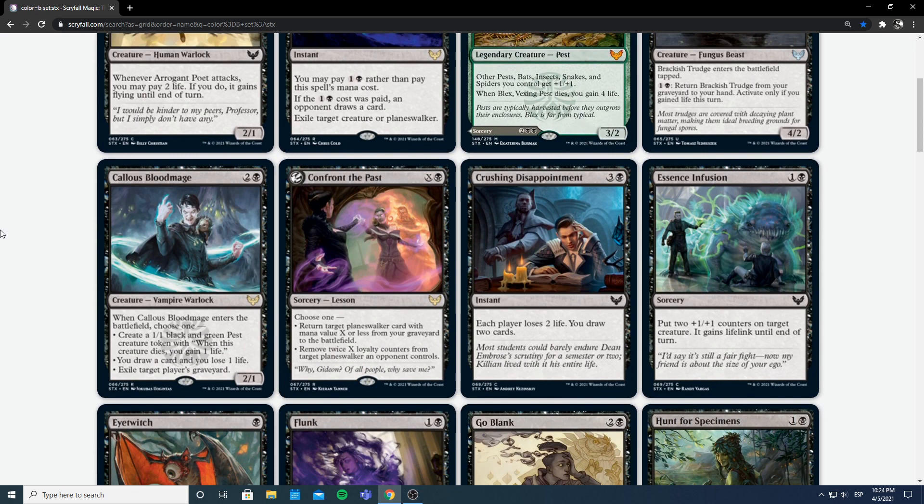Culling Ritual — Blood Mage — 2 and a black for a 2/1, so not a good body to start. It's a vampire rare with choose-one abilities when it enters. First: create a 1/1 black and green pest token with 'whenever this creature dies, you gain 1 life' — so 3 mana for 3 power, 2 toughness across 2 bodies. Second: draw a card and lose a life, like a worse Woe Strider. Third: exile a target player's graveyard, which is more targeted for constructed. Looking at the first two lines: drawing a card and losing a life for 3 mana and a 2/1 body is decent. It's a good card but not great; I don't think I'd first pick it.